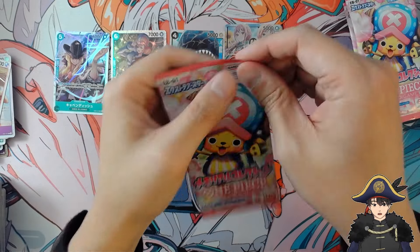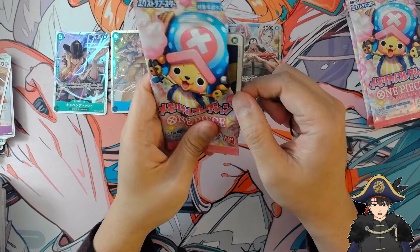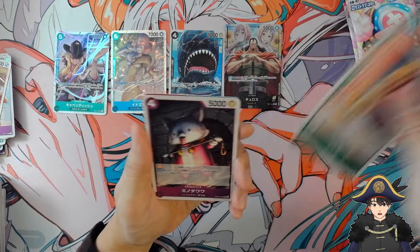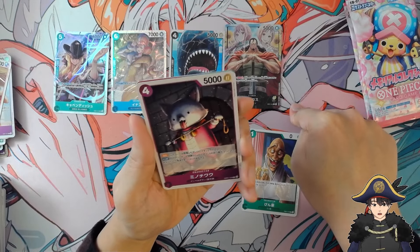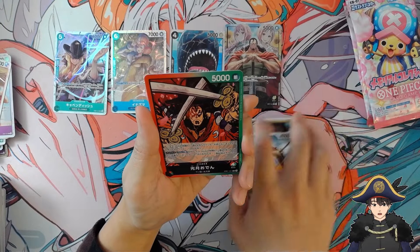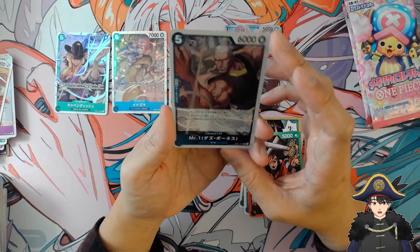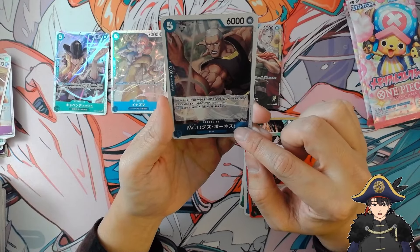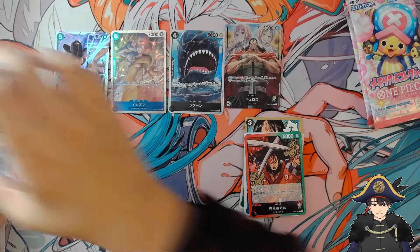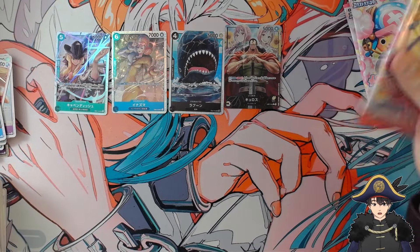Getting down to the last four packs here. If Japanese rates are half English rates I should get one more hit — and that could be Manga Chopper. But if it's a leader that means no, right? We get Odin leader and Mr. One — he's Das Bonus, not Das Bones. Okay, I've been pronouncing his name wrong this whole time. Sorry, Mr. One.